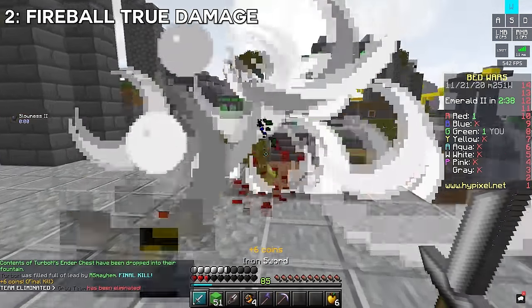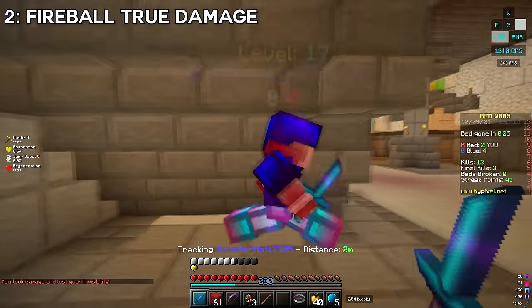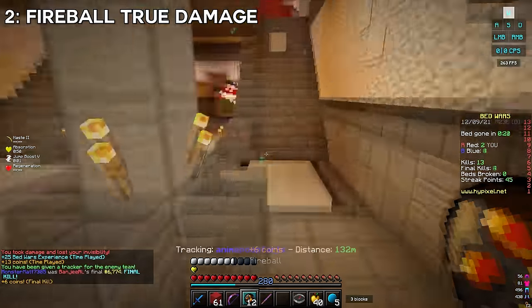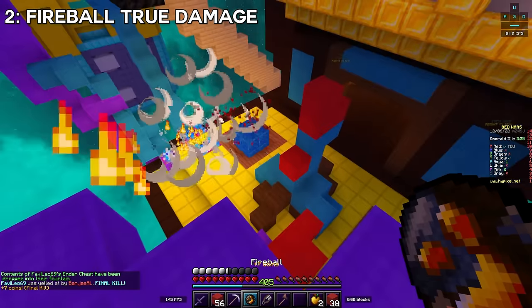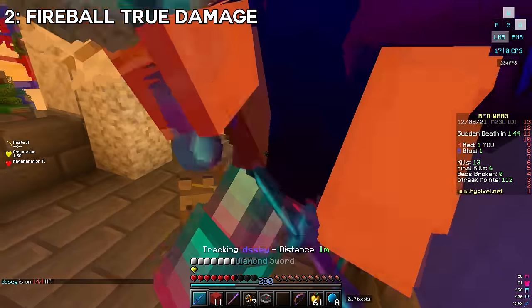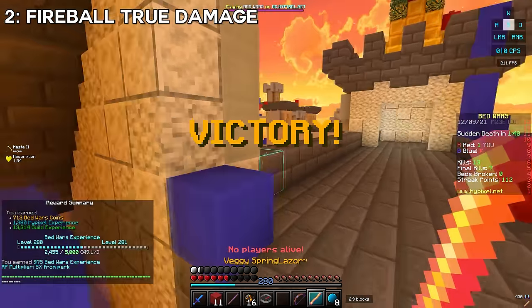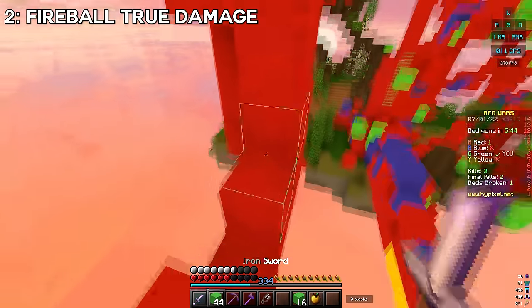Fireballs deal true damage, meaning they damage someone regardless of armor or protection level. Even a Prot 4 diamond player can be taken out with a fireball. Just knowing this can win you some very tough games or fights. Two of the craziest games I've ever played ended with fireball true damage — completing a castle clutch by fireballing the last player, and finishing off a hacker clutch on a player I couldn't reach to get the last hit.